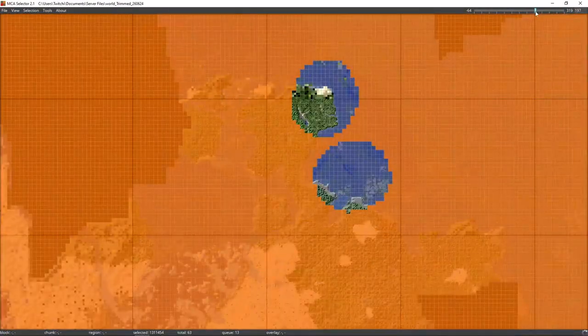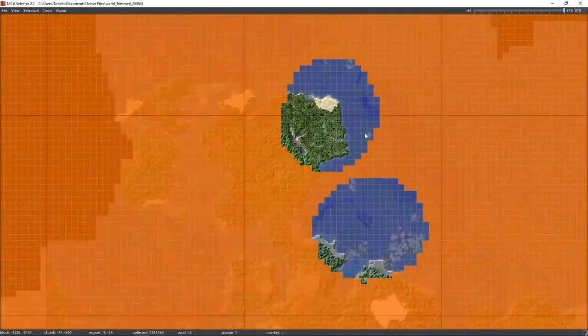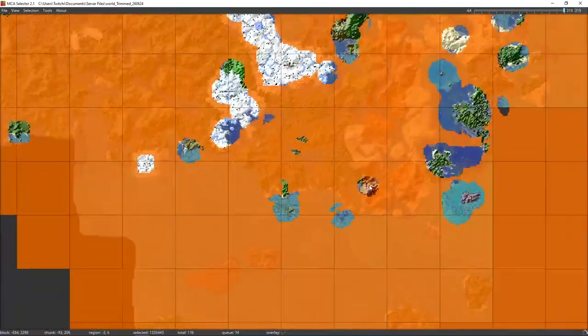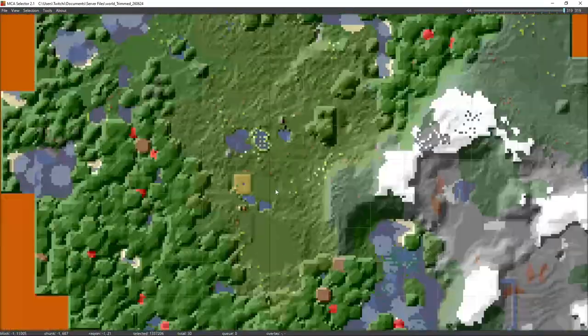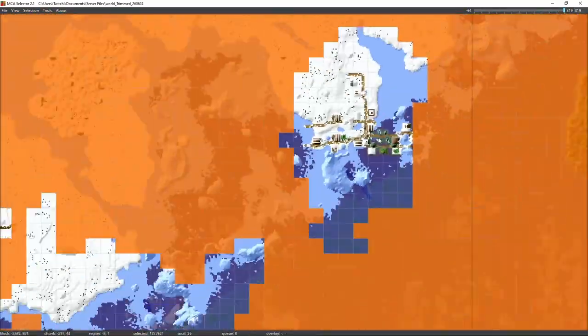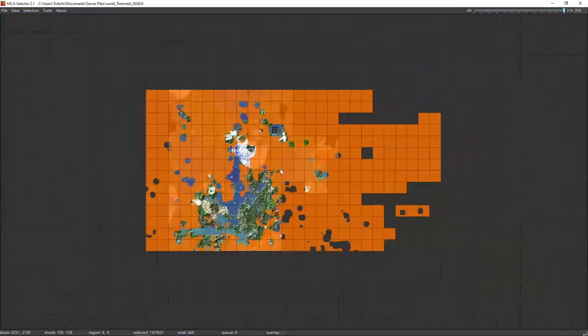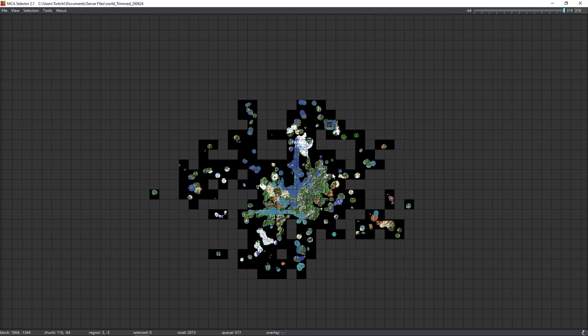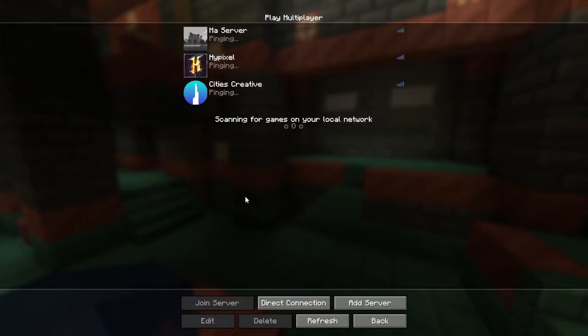Any chunks that are out there with less than five minutes of players being inside them — we're going to get rid of them. I think that's a fair compromise: if you've not been there for more than five minutes, you've probably just tunneled through. I'll also reset a few things like the bastion remnants in the nether. Once everything has been selected, we delete all those chunks — and that takes us from 1.3 million chunks at the beginning down to about 1200. All re-uploaded and ready to go on Minecraft 1.21.